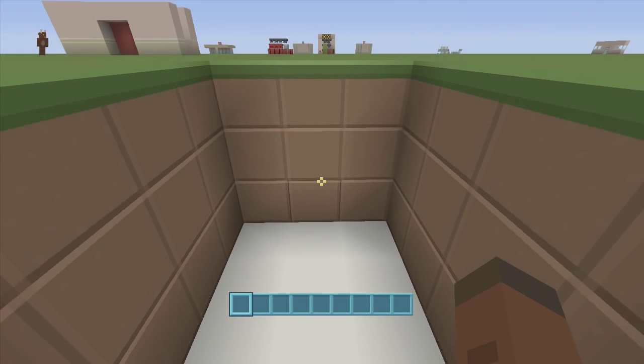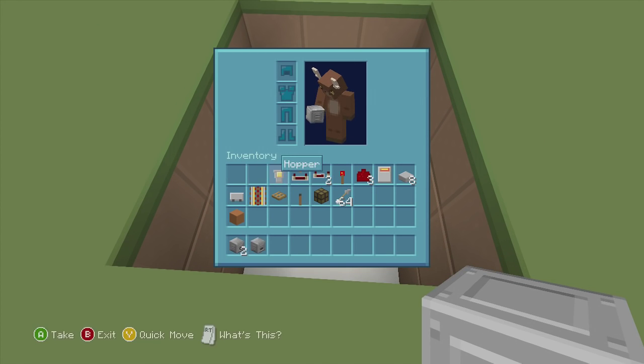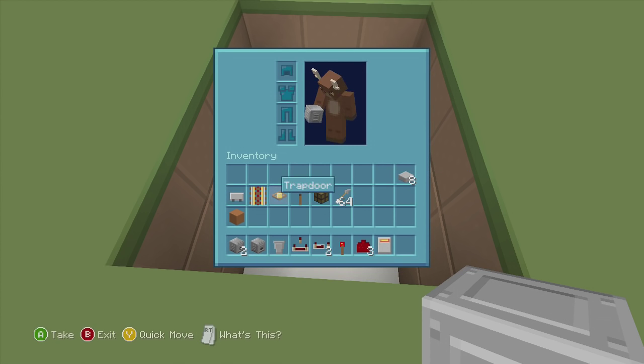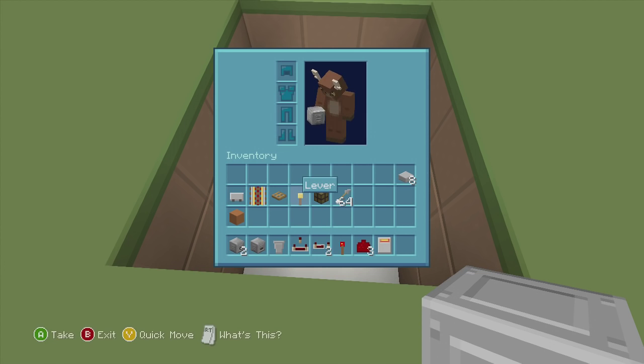For this build we're going to need two dispensers, one dropper, one hopper, one redstone comparator, two redstone repeaters, one redstone torch, three redstone dust, one lava bucket. We're also going to need eight stone slabs, one minecart, a rail — it doesn't really matter what type of rail, we just need it to put our minecart down. We're also going to need one trap door, one lever, and one redstone lamp.